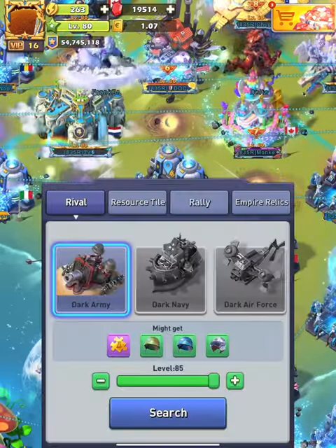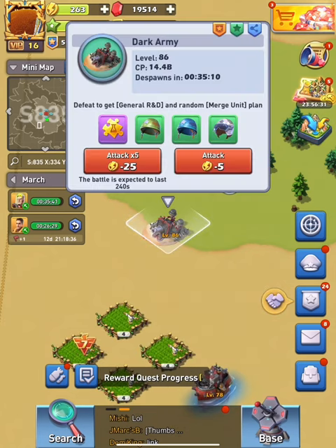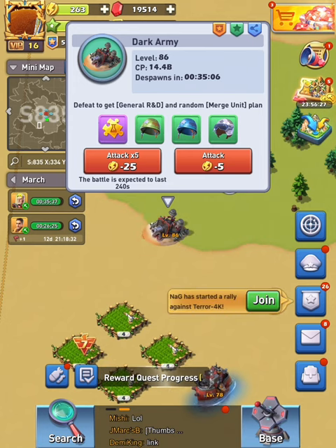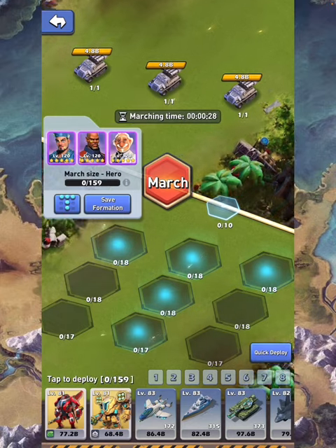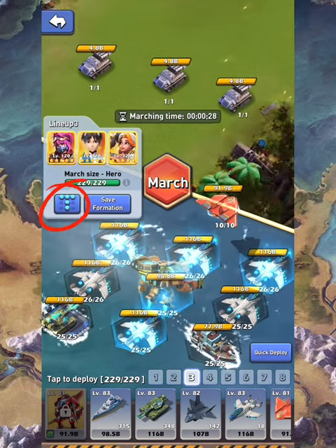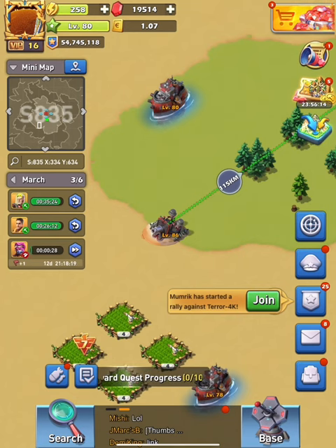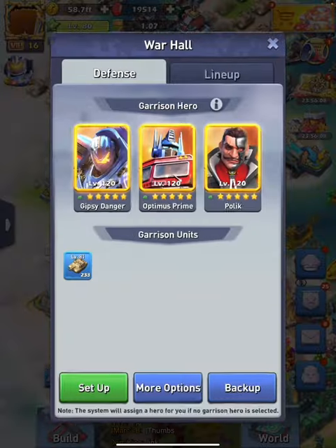This toy you can only use once. For example, let's say we're attacking a player — I'm going to show you why I saved it for navy, tanks, and planes. Let's attack this player with planes. It's already activated and I sent it out.